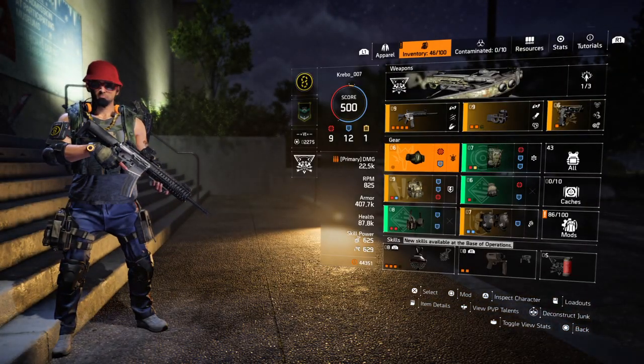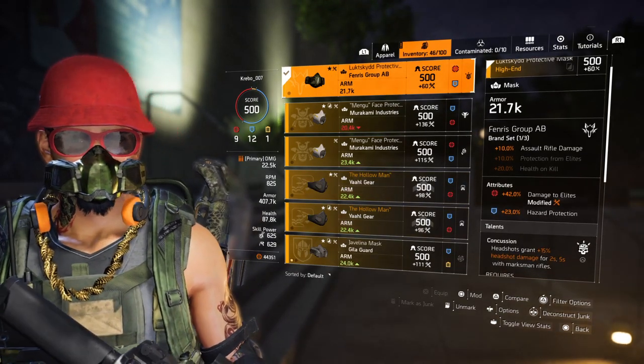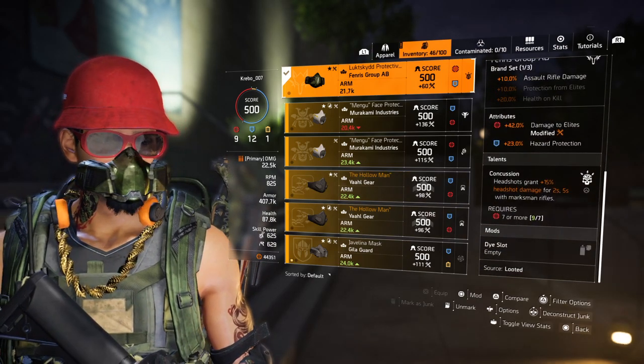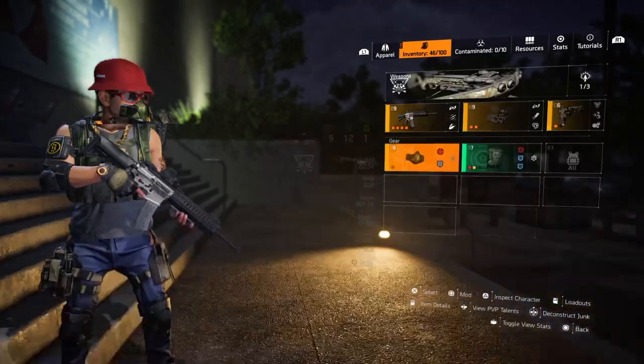I'm using a Fenderess mask. It has 42 damage to release, 13% AR damage, a protection roll, and 23% concussion if I hit a headshot — not always so easy on console, but it's the best mask I have.